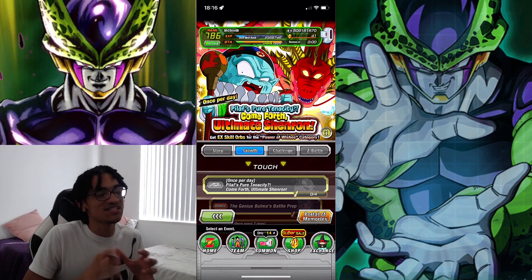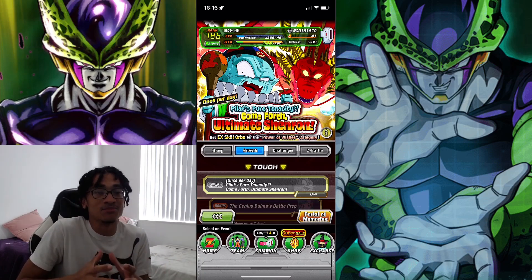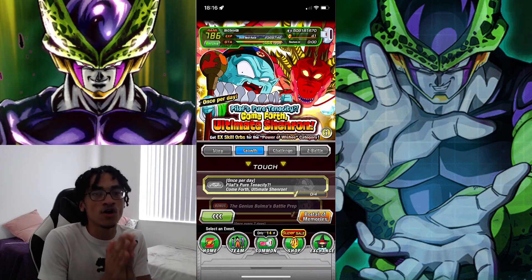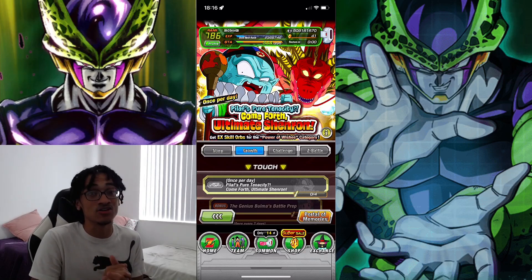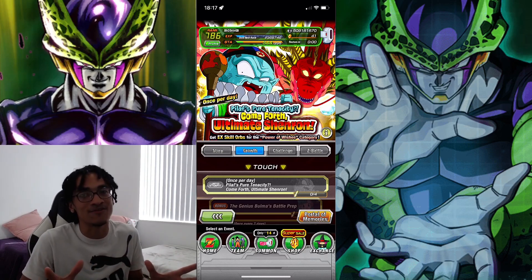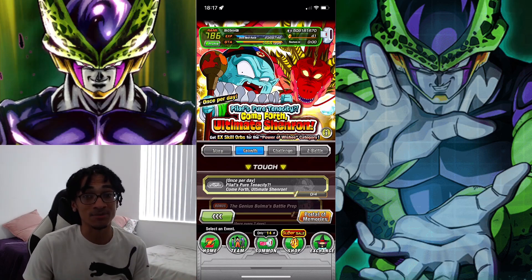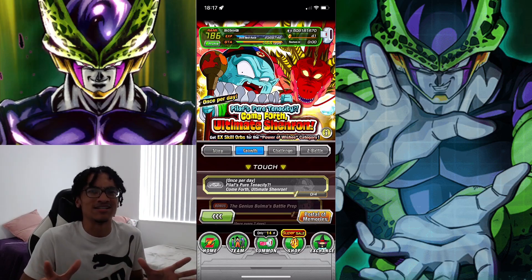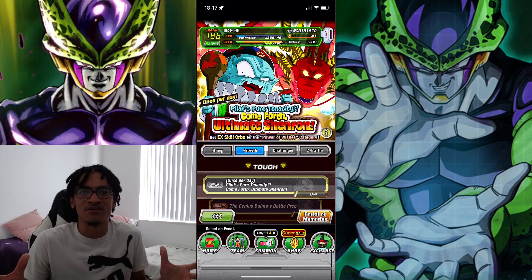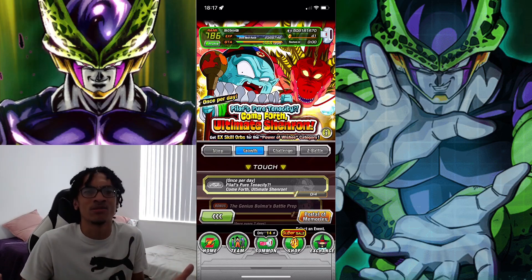That's my third tip specifically for people who have not completely farmed out their account: farm for Dragonstones sparingly. Trust me, Quest is going to be your best friend — consider that your gold mine for Dragonstones. The fourth tip is going to be using your stones on valuable banners. Technically this doesn't apply for pay-to-play players, but mainly for free-to-play players, using your stones on valuable banners is super, super important. All these tips are general but very helpful for returning players or basically all players as a whole.